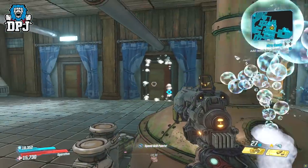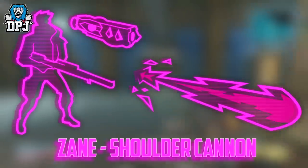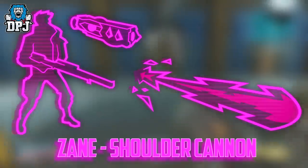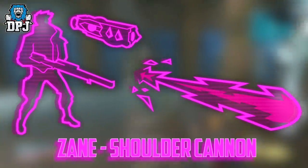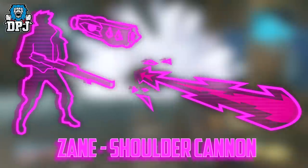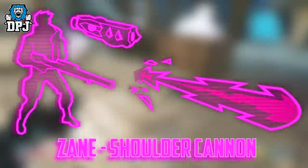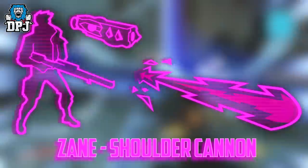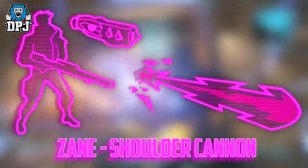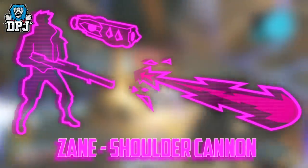Moving on, lastly we have Zane. Zane's new action skill will be called the Shoulder Cannon. This is kind of the opposite of Moze's new action skill — the Shoulder Cannon will be a one-time usage, so Zane can make the most out of action skill anointments. Being a Zane main, I can't wait to play around with this and see what the Shoulder Cannon is capable of when mixed with other skill trees.